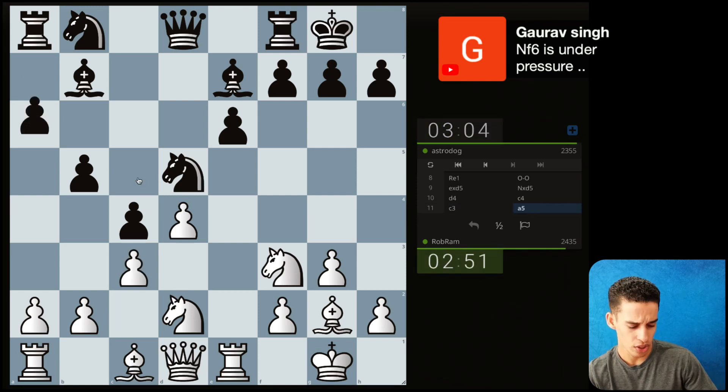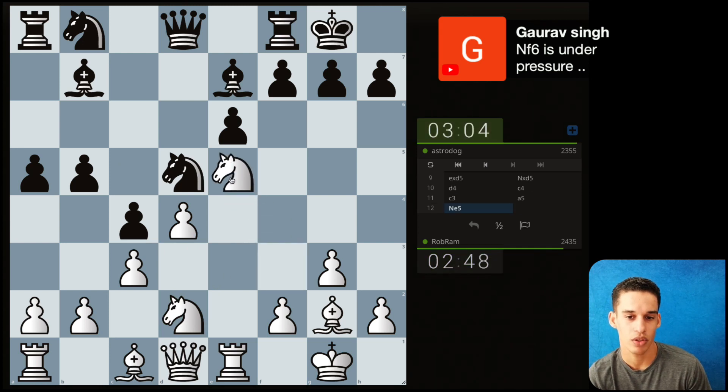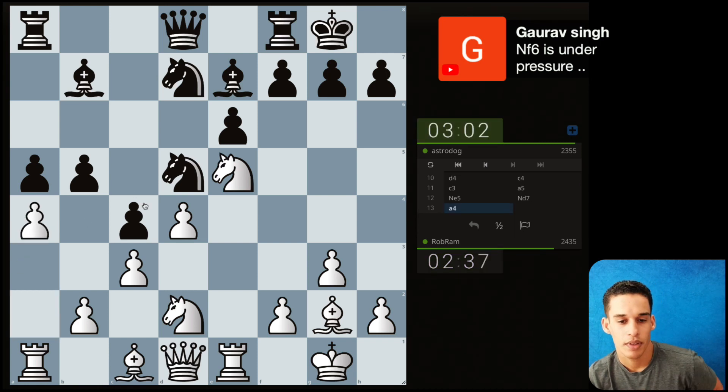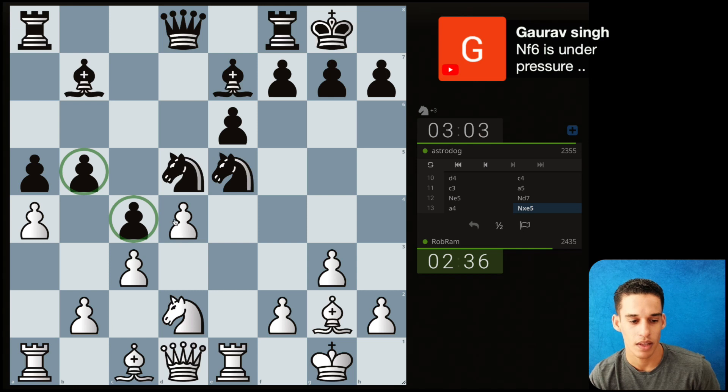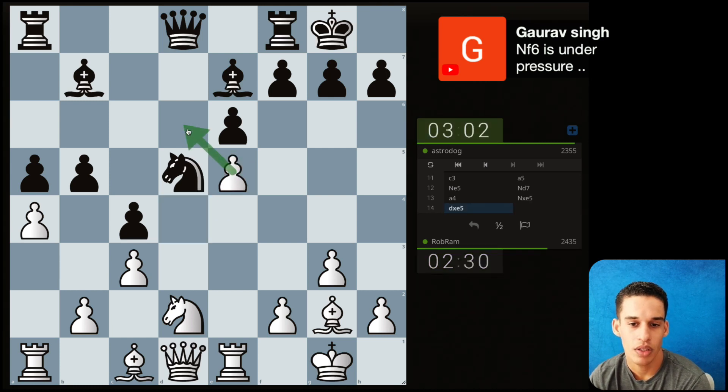C3 — notice how there's a hole on c5. Let me go to e5, so a good square for my knight on e5, good square for my knight on c5. Then a4, again undermining this pawn chain, and then I could just put pressure on c4. Taking with the pawn, taking with the knight, taking with the pawn — nice outpost.